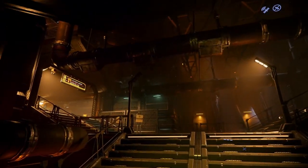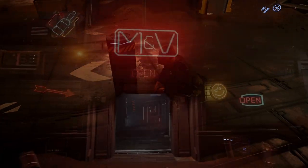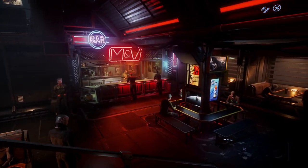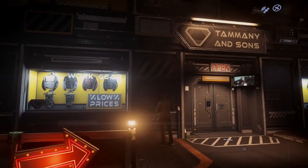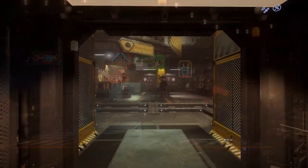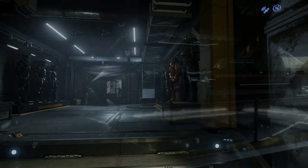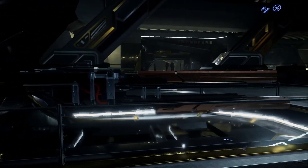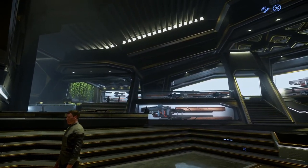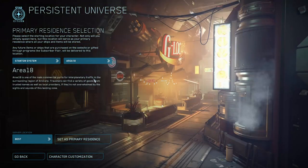If you want to spend most of your time in the Crusader area, don't worry — Lorville is not far away. Lorville is an industrial city on the planet Hurston, not very far from Crusader and Orison. It's got an industrial look, and once you get used to it, most things are in an easy enough area to find. It's a pretty good place to start, with a nice quick jump over to Crusader if you want to spend a lot of time there.